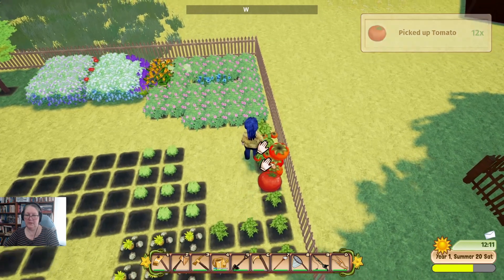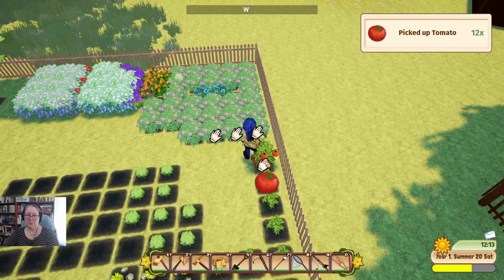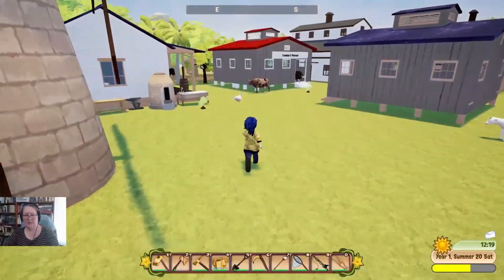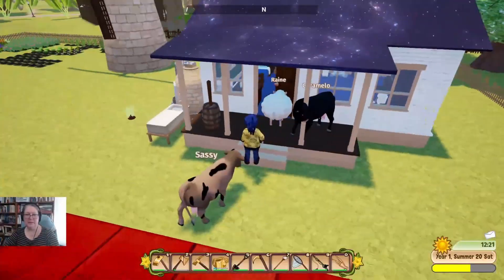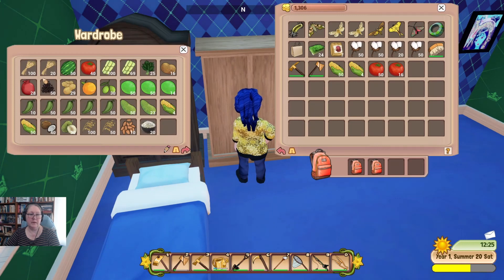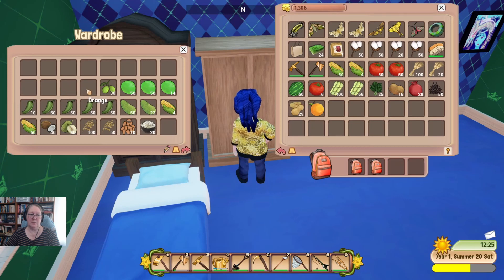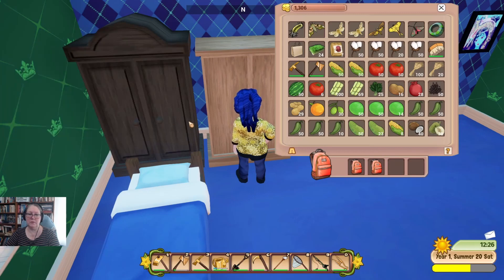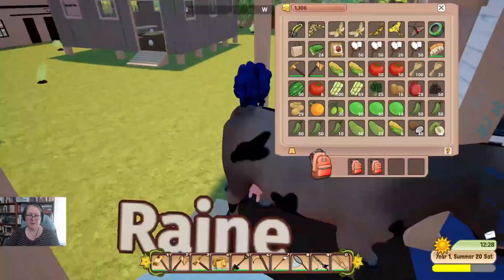We now know there are special processes in the game that make life a little bit easier for managing animals. With that in mind, we need to ship 10,000 crops. Whereas before I was stocking up on everything to make juices from limes and cook with everything, we're going to just ship all of it — because we want to get our special processes to make our lives a little bit easier.